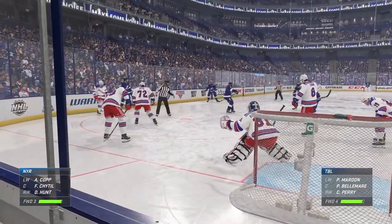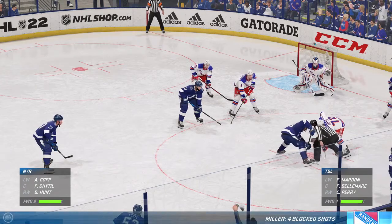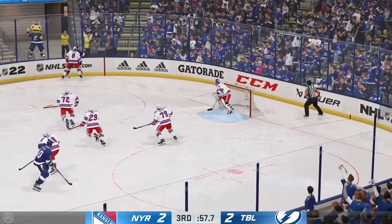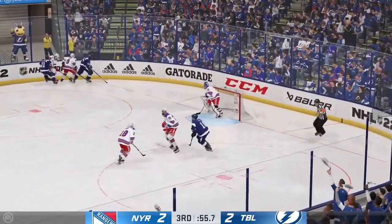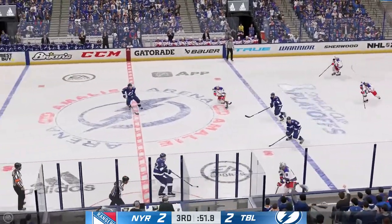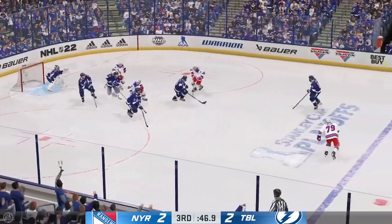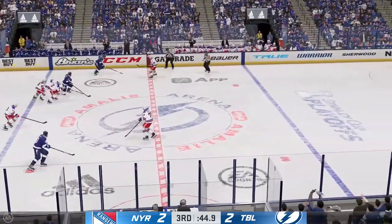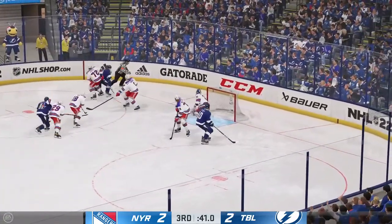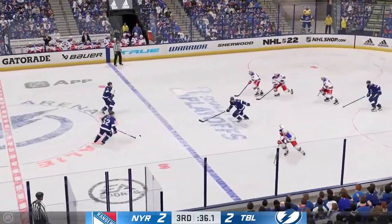This is a faceoff. They'll definitely want to win here inside the offensive zone. Nearing the final minute of the third. What a stop! Scrum along the boards as they battle for the puck. New York's got the puck. A head of steam now towards the front. And that's poked away by Perry. Into the offensive zone. Quick shot! Stones him in front.